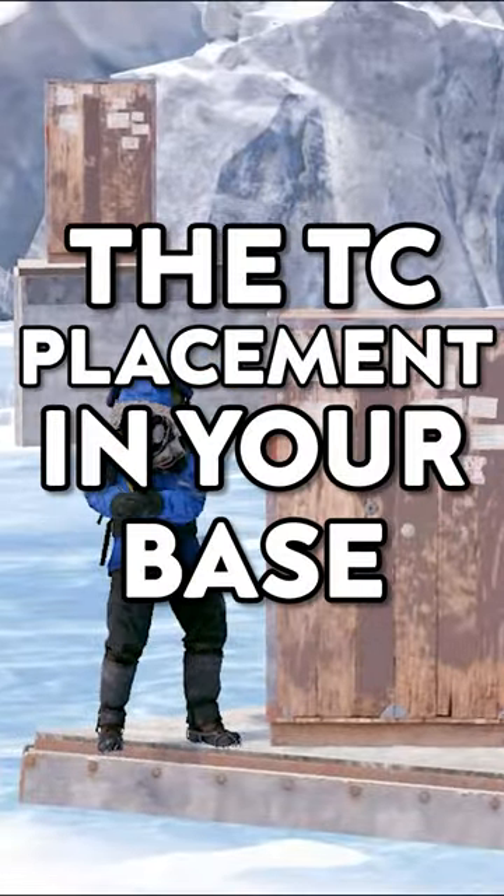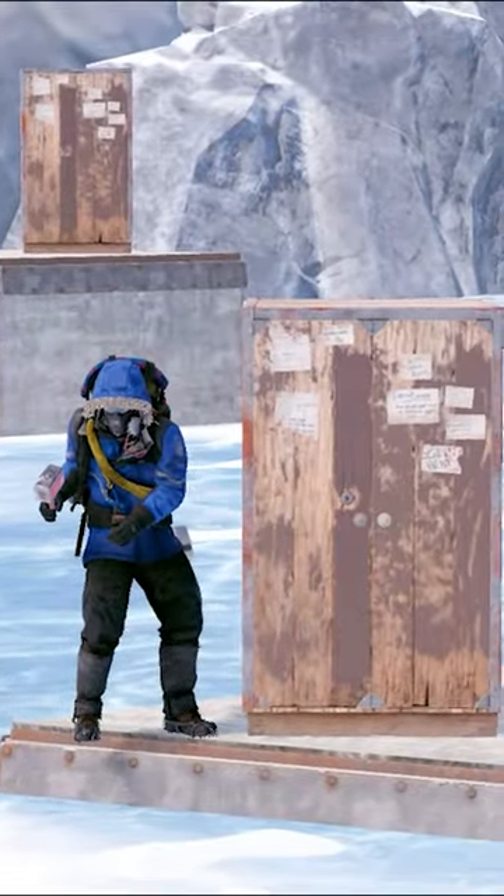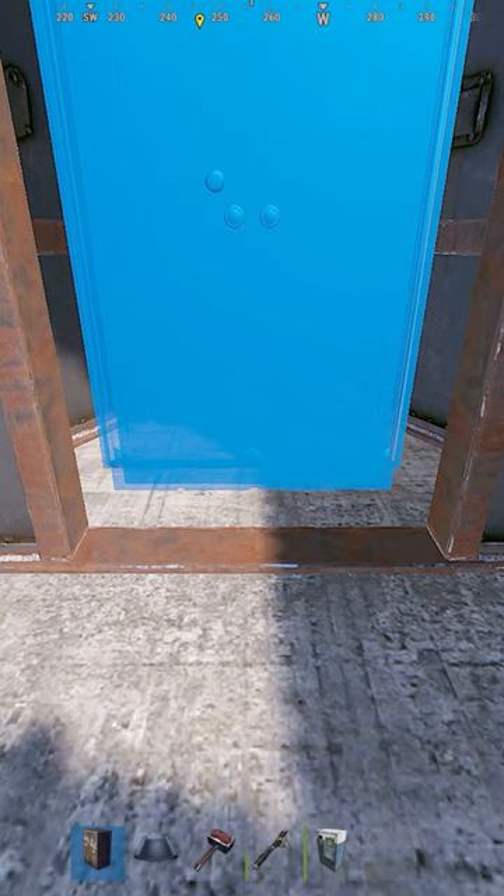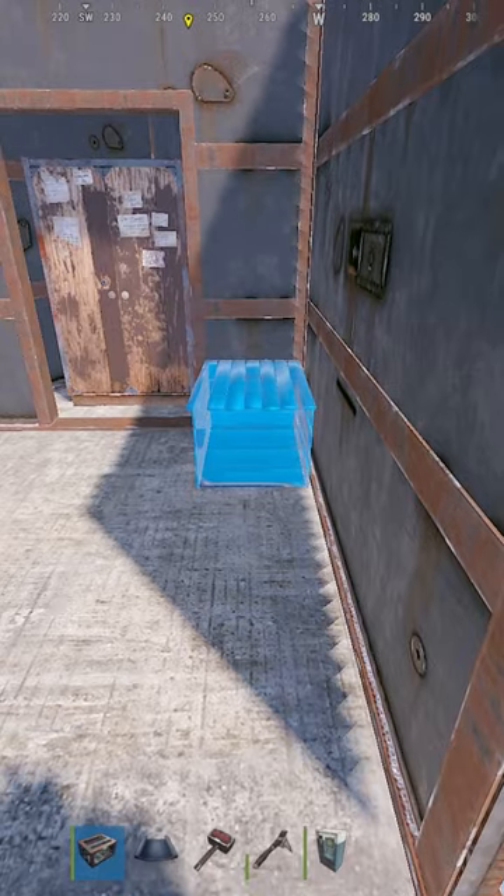The TC placement in your base is the most important thing when it comes to defending a raid. You'll need a vending machine and a small box to do this. Put your tool cupboard into the triangle, then place the box against the wall on the right.